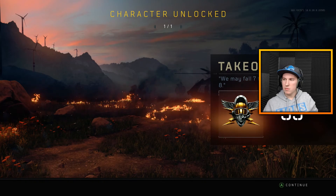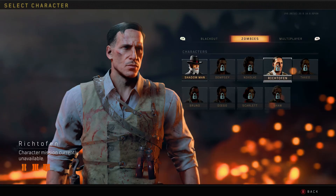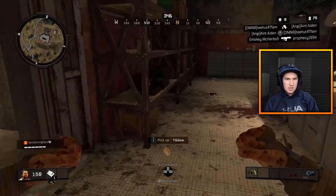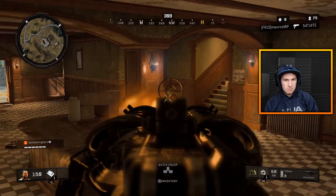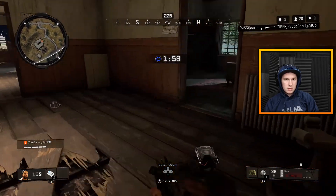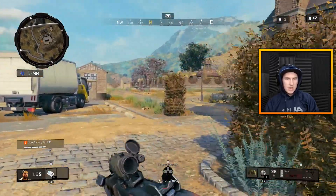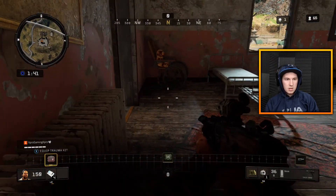Nikolai and Takeo are probably the two easiest zombie characters you can get. Next up is Richtofen, who is honestly the hardest one to get out of these four. His character item is the Blood Vials. The Blood Vials can be obtained either by interacting with the Blood Fountain in Asylum or from the Blightfather event. I want to point out right now that if you want to get Richtofen, you are going to have to unlock one of the three previous characters — Dempsey, Nikolai, or Takeo — and play as one of them, or else this will not work unless you go for the Blightfather event.